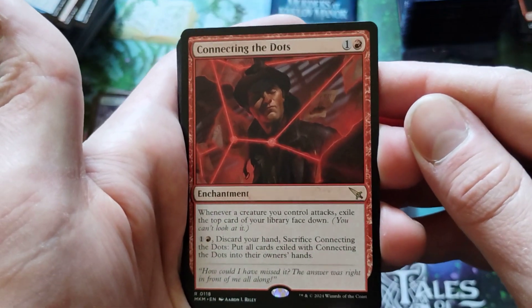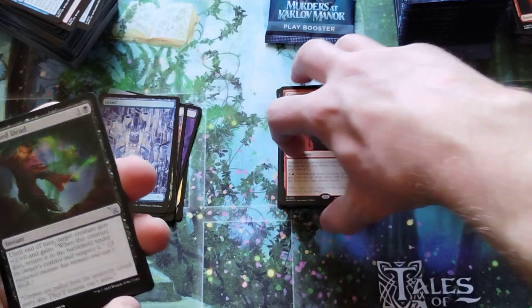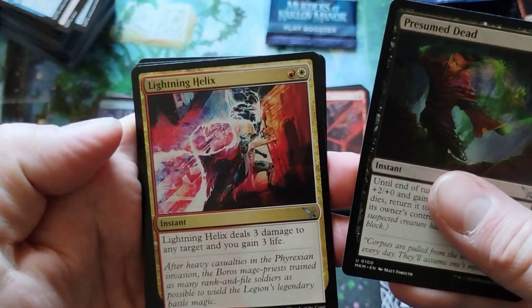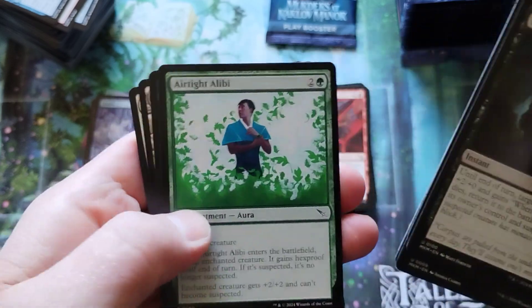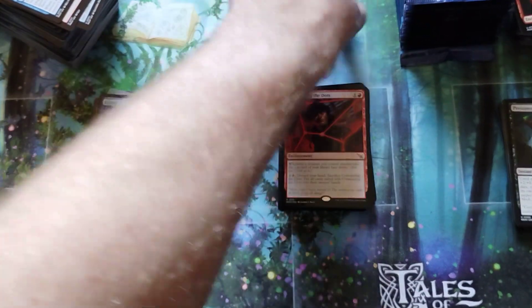All I'm saying is red is usually not the investigative type. I don't think red is connecting any dots — the only thing they're connecting is burn spells to your face. Lightning Helix — that's so cool that that is in this set. Escape Tunnel — very neat. We are on the last stack.